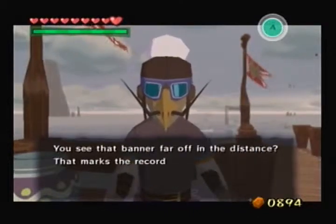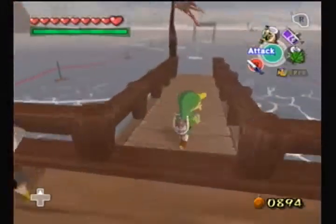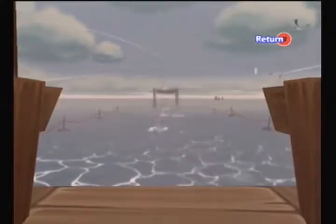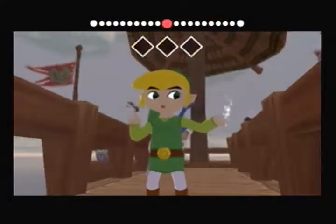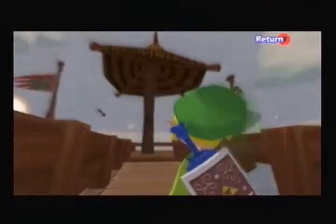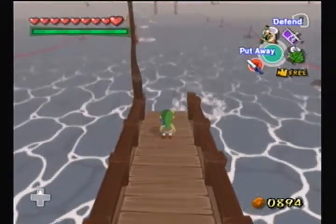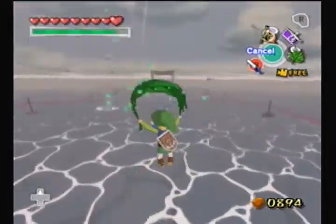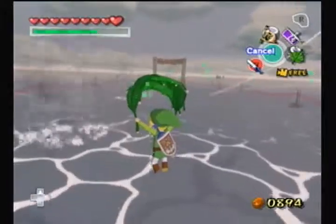A challenger! The test is afoot! You see that banner far off in the distance? That marks the record set by the great and talented champion. You must pass that banner. The secret to this is: you see there are cyclones that lift you up higher into the air, I have my leaf equipped, and we have control over the wind direction. We're gonna point the wind direction where we need to go and catch as many cyclones on our way across. If we hit all the cyclones, we should pass that banner no problem. The waves are so friggin' roiling — he really seriously meant roiling!